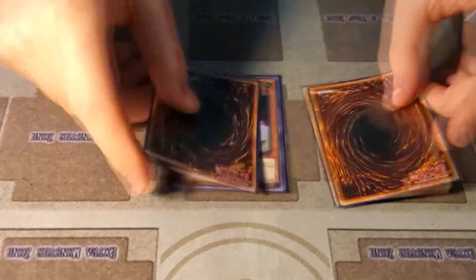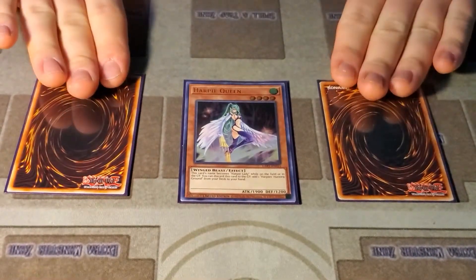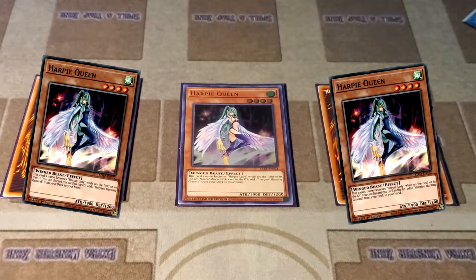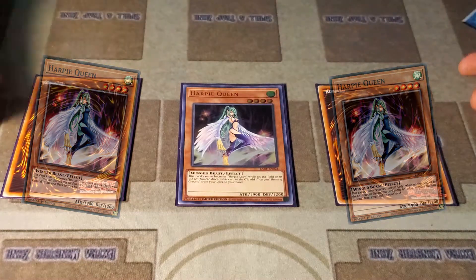Now this is going to be the one that everyone's going to be shaking their head at, but I'm going to promise you it's going to be the best for your combo — three Harpy Queen. I'm just going to proxy it there. You want to get Hunting Ground on your first turn every time with our specific combo in this deck, so three Harpy Queen is definitely the call.